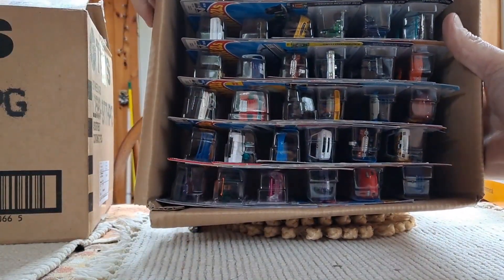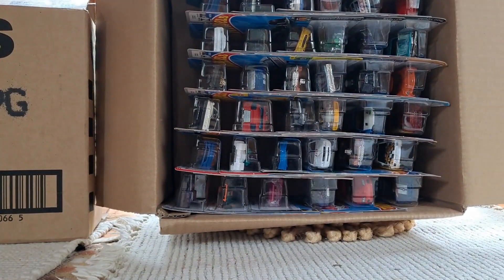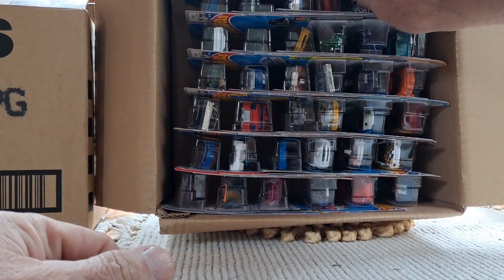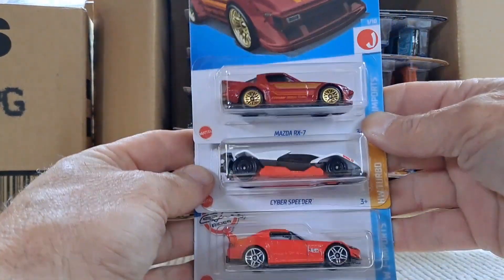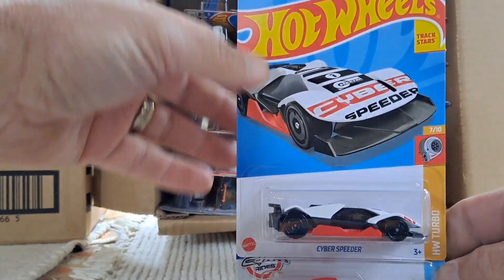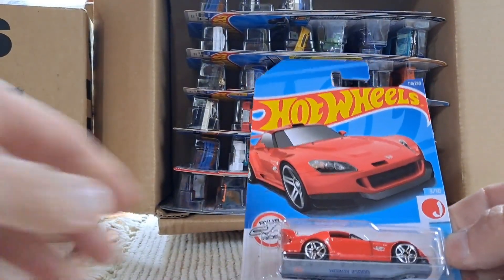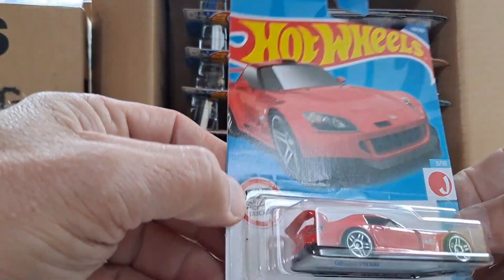Our regular Treasure Hunt we're searching for is the Warp Speeder, and the Super Treasure Hunt is that purple Mustang. Let's see what we got. Our first three: the red Mazda RX-7, the Cyber Speeder, and a Honda S2000 in red — I think we've seen this in yellow before.